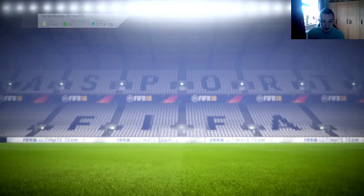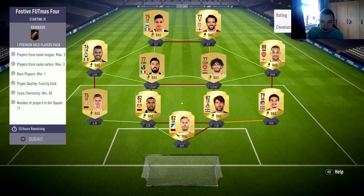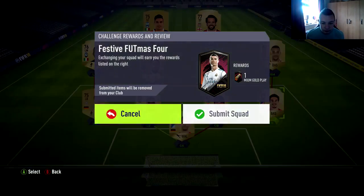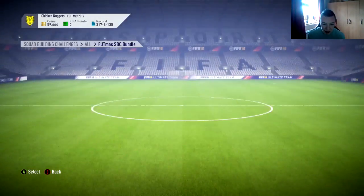I will submit these — as you can see they are fairly cheap, you can get an idea of what kind of players you need to get. I think you can do this one, you can use these players if you want. And then our final one, the Snowy Six one.